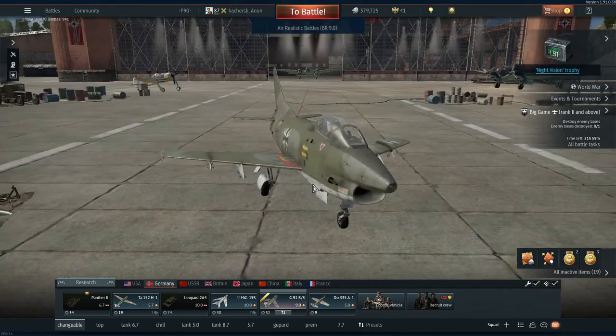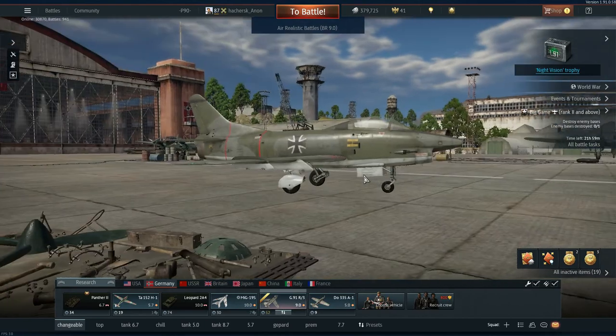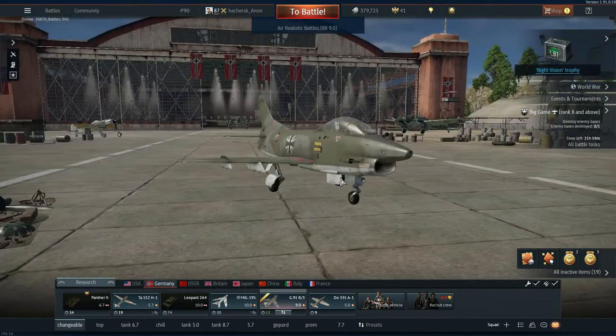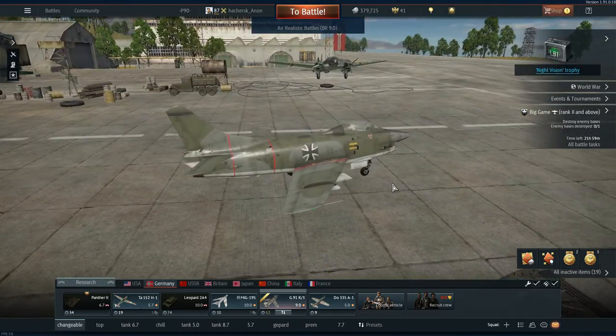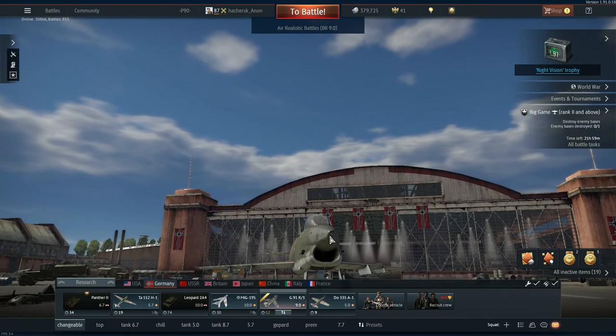Welcome everyone to a brand new War Thunder video, this time on the G91 R3. Essentially what this is, is kind of like a G91 R4 that the Italians have, although it is Portuguese, but instead with the two D4 cannons.